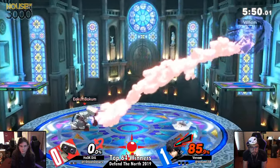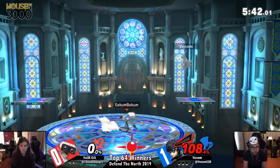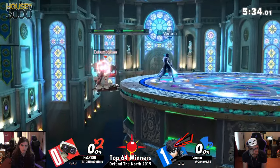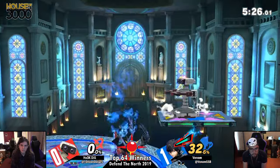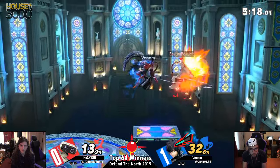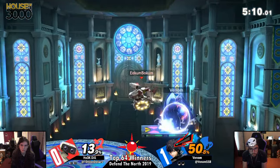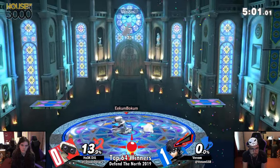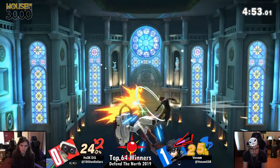Dill clearly upset about that SD, but not giving up just yet. Arsene is off the table now. He catches him — that was an awesome read. Venom was a little bit antsy to get out of his shield there on top of that platform; Dill knew he was going to jump and instead just goes for that awesome side B. I love Dill's combos. Venom was waiting for that gyro to drop on his Rebel Guard, but instead gets hit by the laser, drops Rebel Guard, and then gets hit by the gyro after. Smart stuff by Dill. And that's the first time we've actually seen Venom use Tetrakarn.